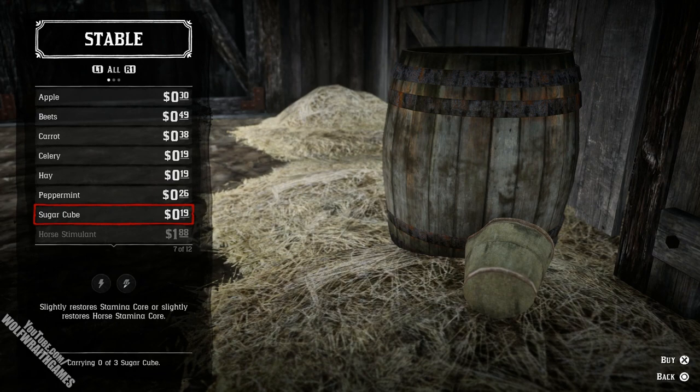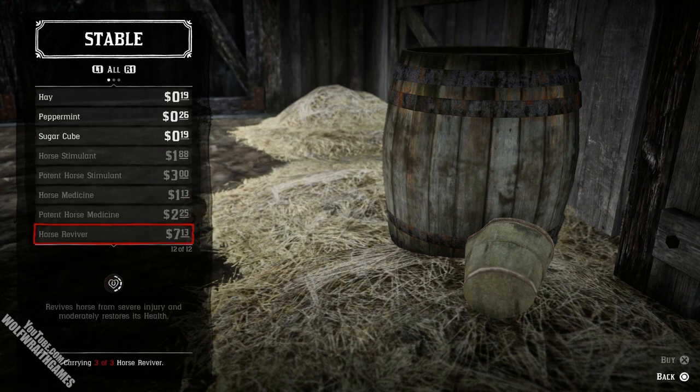You'll also want to purchase a few vital items before you explore, especially the horse reviver. If your horse is injured you can use it to revive your horse. Without it you risk losing your horse if you die or saddle up onto another horse — the injured horse will vanish, as far as I'm aware.